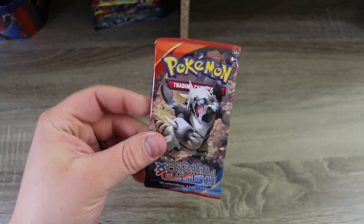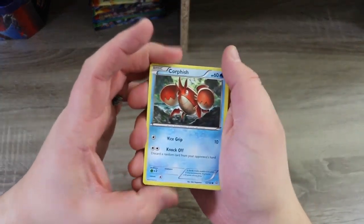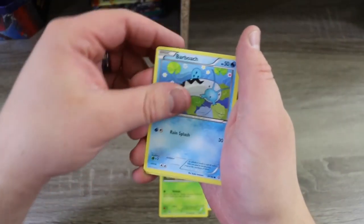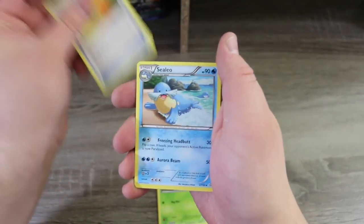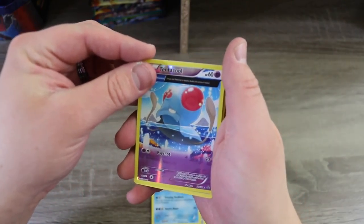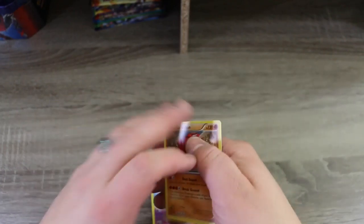Now we move on to some Primal Clash. Primal Clash code — rip and forget. Let's see what Primal Clash has to offer. We got a Gorebyss, a Weedle, a Barbaracle, a Spheal, a Bidoof, a Kakuna, an Escape Rope, a Camerupt, a Reverse Holo Tentacool, and a Groudon regular rare. Some cool stuff there.